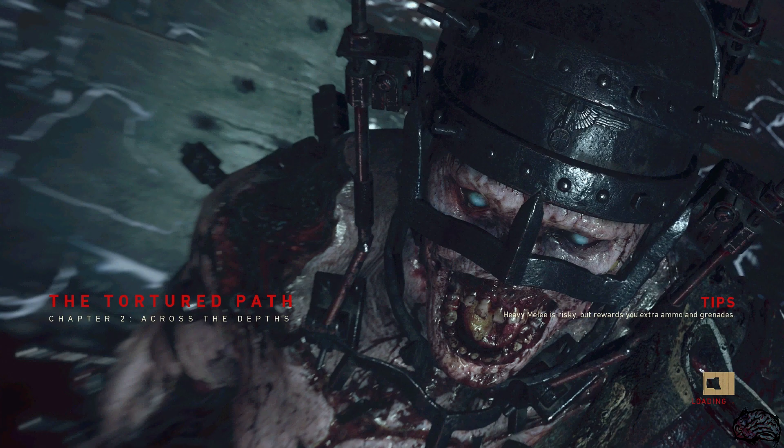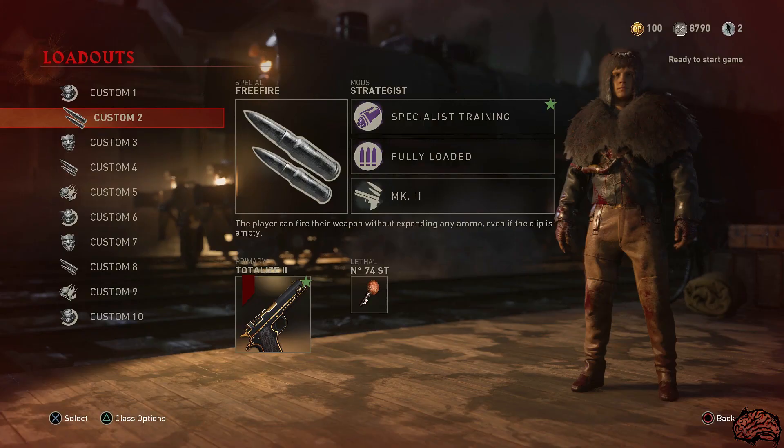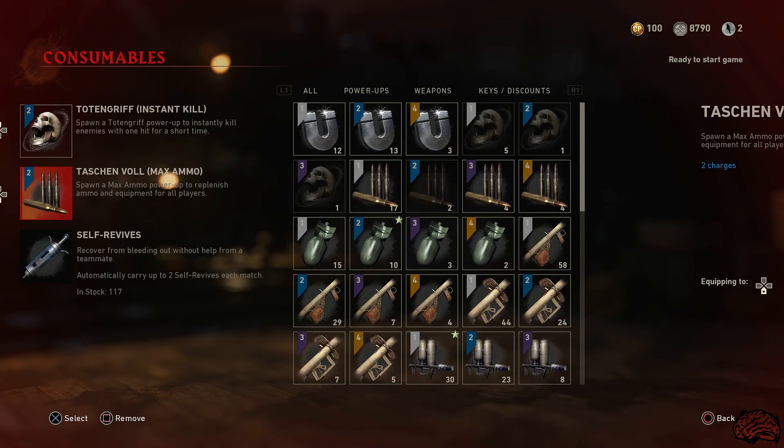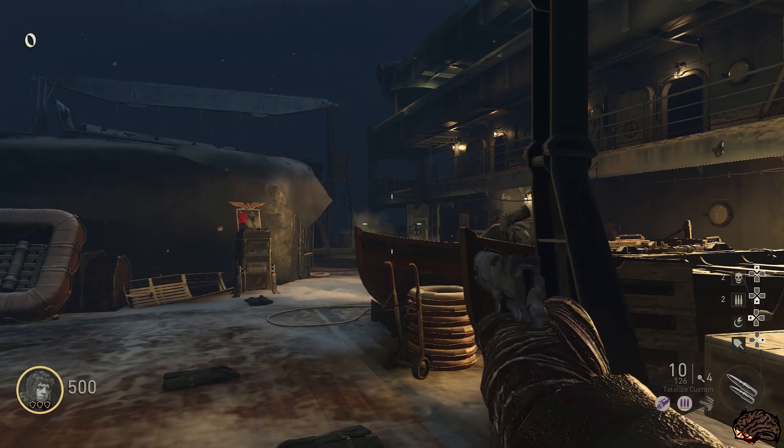Let's jump into the second map, Across the Depths. For the class layout for this map, I recommend using Free Fire with Specialist Training, Fully Loaded, and the Mark 2 mods. Take in the 1911 with as many attachments as you can, plus the sticky grenades again. For consumables, I would recommend instakills and max ammos.